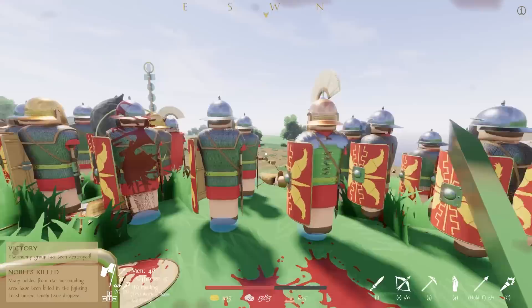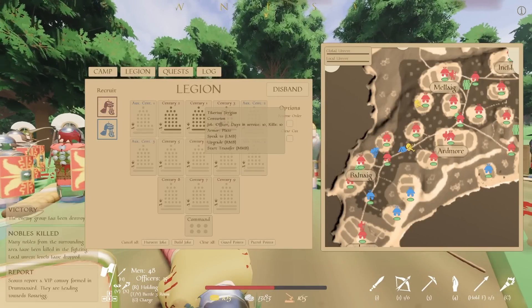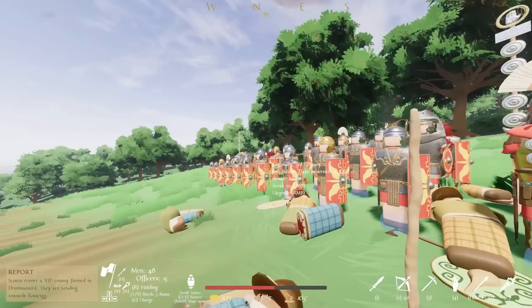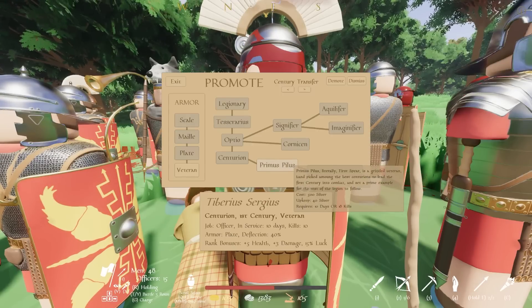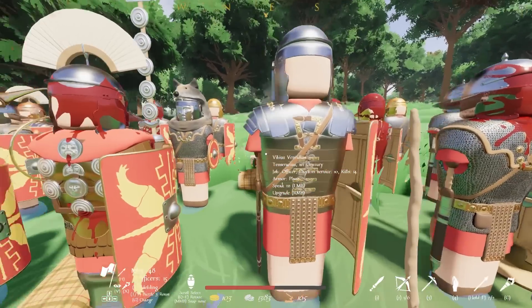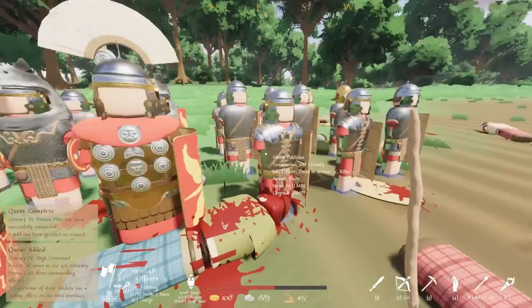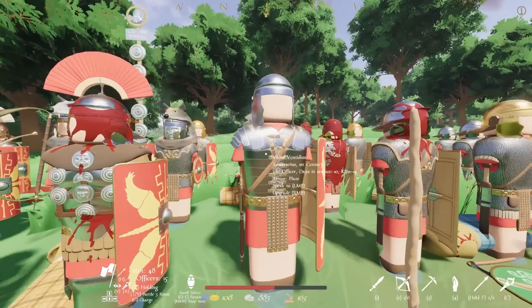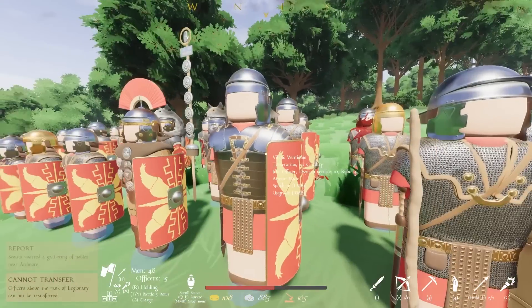Stop the charge, get back into formation — I should be able to do the promotion now to get mercenaries, assuming we didn't lose anybody, and we didn't. Century one has Tiberius Sergius — this man with blood on his face. Who's killed the most people? You have been promoted to primus pilus! 22 kills. Another man has 14 kills — primus pilus! Can we get other primus piluses? Not in the other centuries. Could I move this guy to another legion? Cannot transfer officers above the rank of legionary. Oh well.